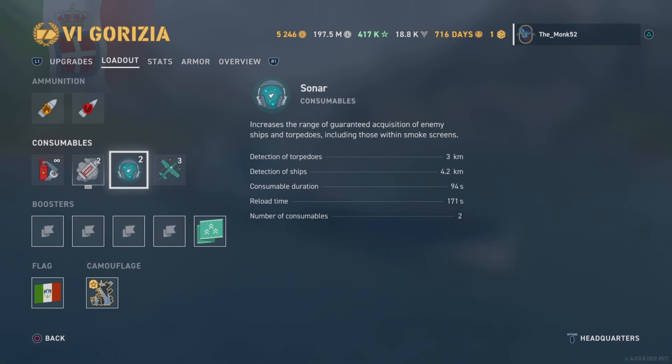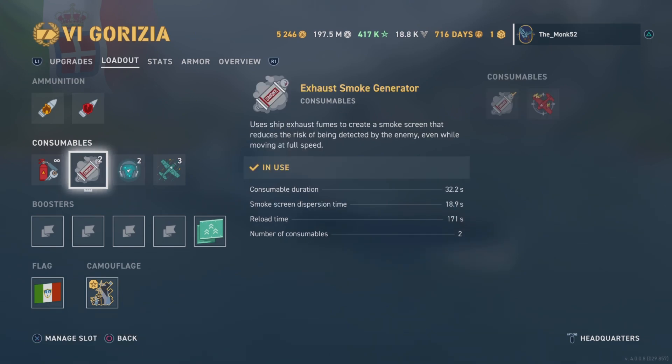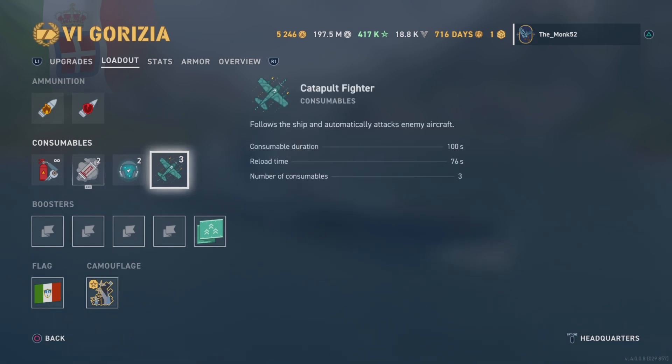We're getting the sonar — nothing special, just a basic sonar. Pretty much like the British sonar but it doesn't last as long; I think British sonar lasts 180 seconds. We also get rolling smoke, which is always nice, and a fighter consumable for attacking aircraft and a little extra spotting — very useful.